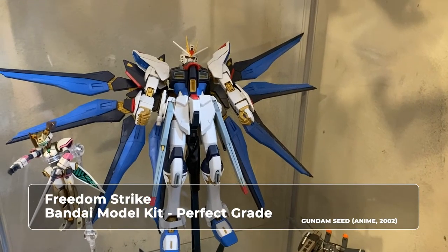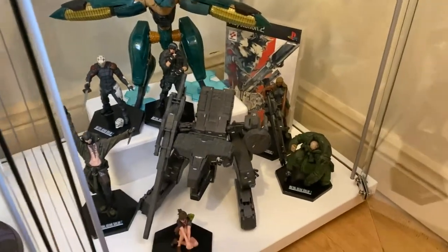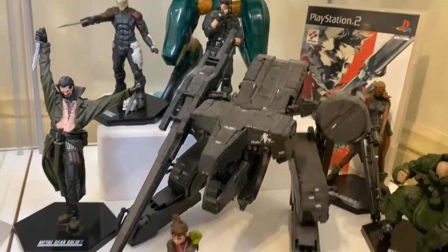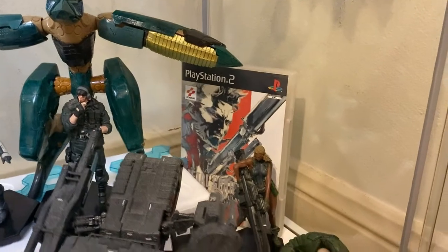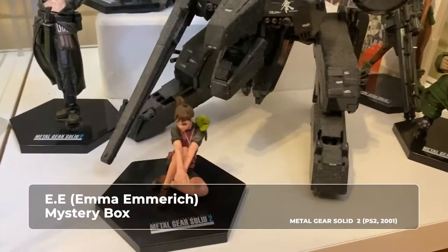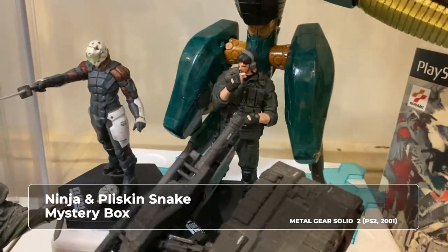This is the Freedom Strike Gundam model kit, perfect grade. And under that I have my Metal Gear Solid with Metal Gear Rex from my most favorite Metal Gear Rex. Then behind Rex is Metal Gear Ray, who was introduced in Metal Gear Solid 2. And then around them you have the Dead Cell team from Metal Gear Solid 2, then the EMR Metal Gear Rex, then the Ninja Blasting Snake.